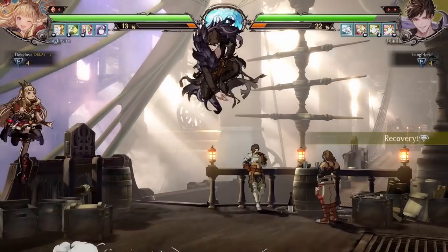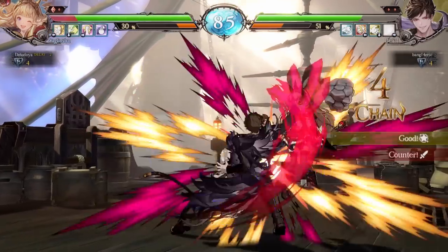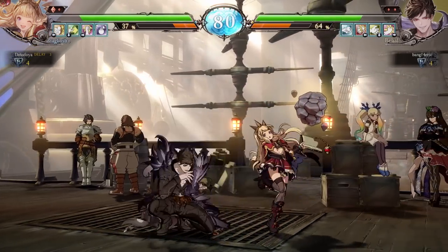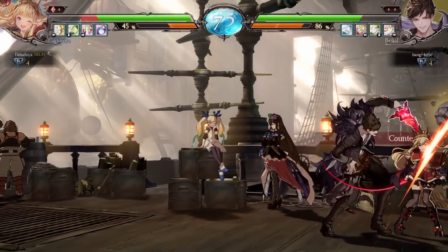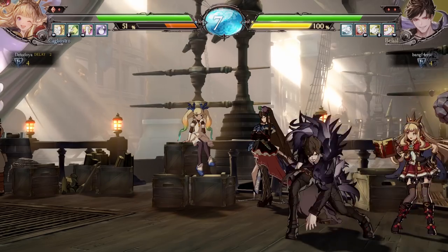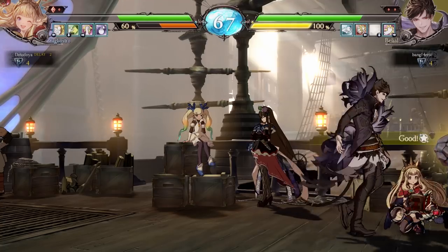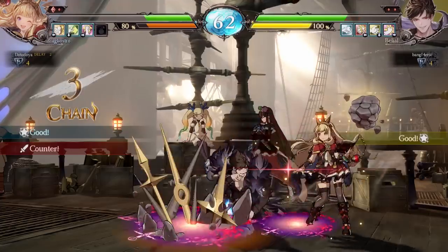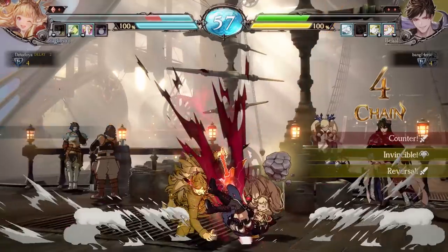That air-to-air is pretty good too. Two-H — that didn't work, I missed. It wasn't the air-to-air button I was supposed to use. Backdash out of there — he doesn't want the grab either. There's the grab, okay. No — another grab, I'm getting punished. Nice — DP, who could have expected it?